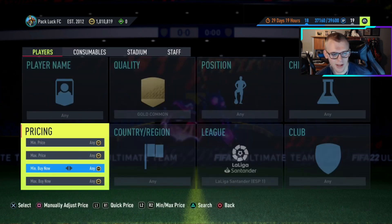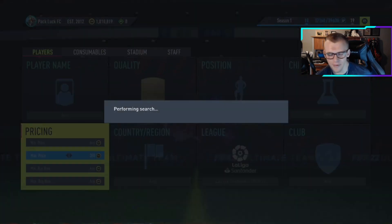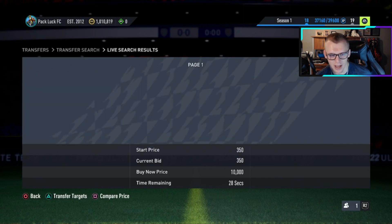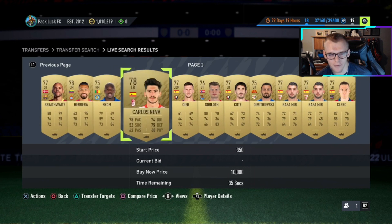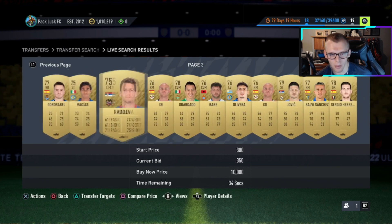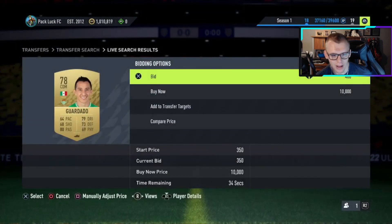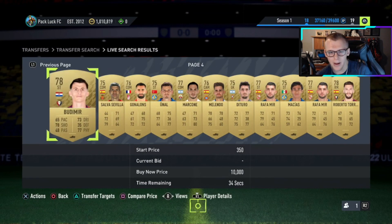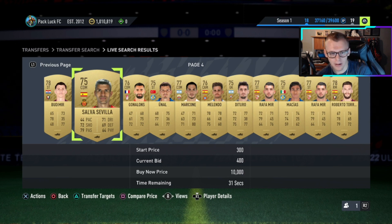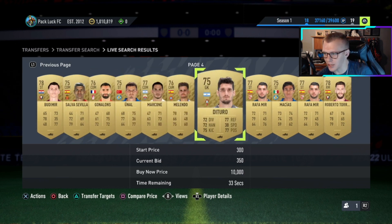What we're going to do is set up a filter where we do max price of 350 and bid 400 coins on every single card we see. Some you'll be able to win for 350, some for 400, and some you'll get outbid with a 450 bid. Whatever you're doing it's fine, but depending on the console your prices might be different, so always check the buy now on your console — whether PC or Xbox — before bidding, so you know how much coins you're actually going to be making.